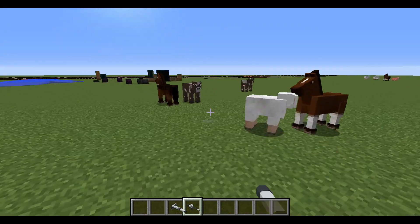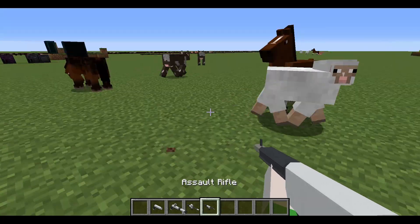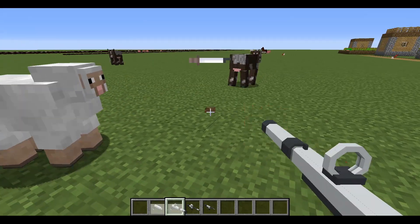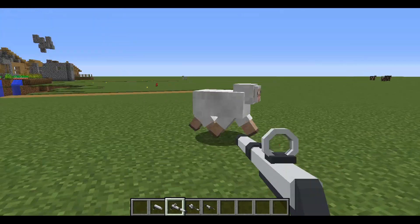If you have a normal gun without a suppressor or something, the animals will be scared — you see that. Now let's wait for them to calm down. Now with a pistol that's suppressed — yes, she's scared, okay. Good to know.